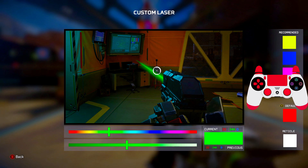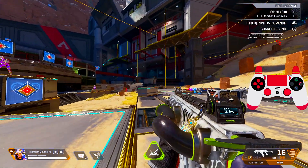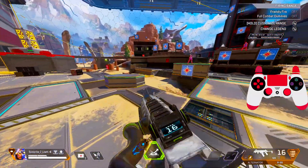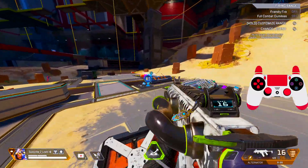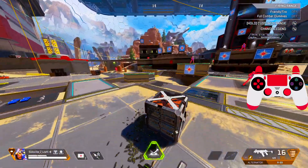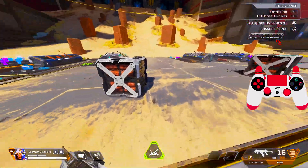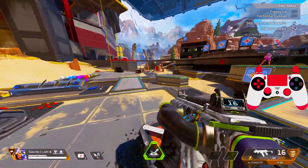For laser sight I put green. The reason I put green is it just feels good, and especially because I play Octane — green skin, green weapon, green everything — so I match the laser to green. That's the only reason, just to make my gameplay more satisfying.